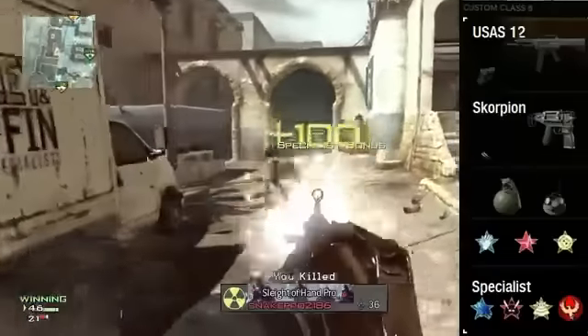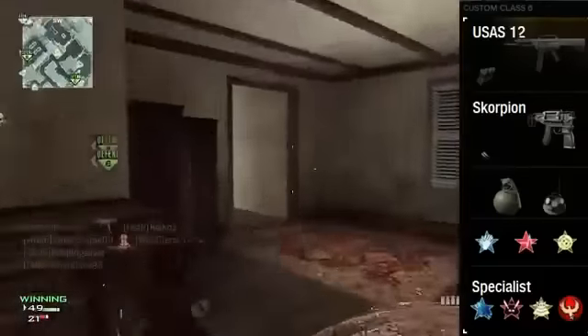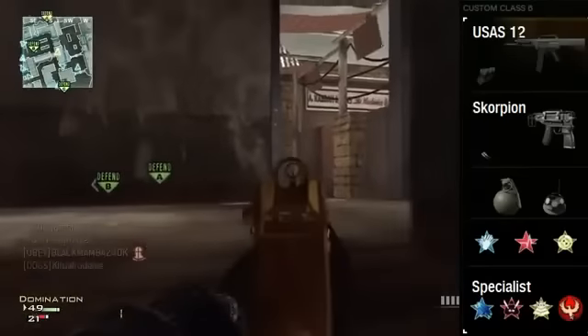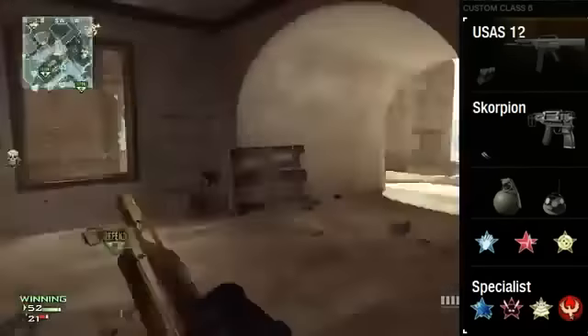Although the kick is still manageable, once you get to the damage proficiency you will notice a drastic difference. I also have the Scorpion secondary, Frag grenade, Portable Radar, Steady Aim Pro, Hardline Pro, and Scavenger. My Specialist bonuses are Assassin, Sit Rep, and then Final Stand.